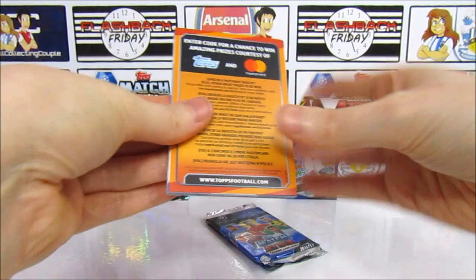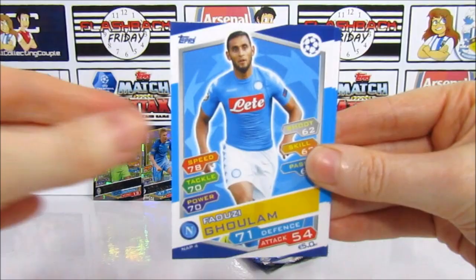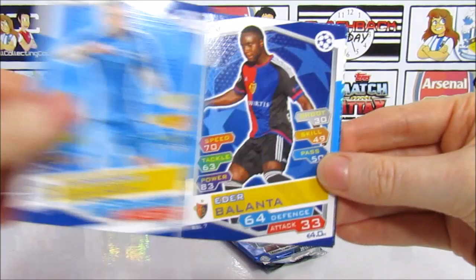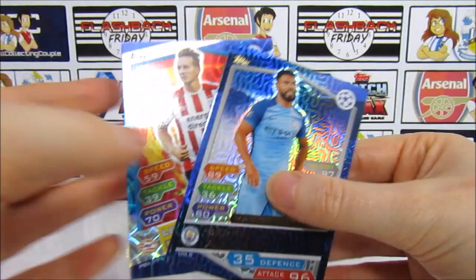Any more good pulls? These are just loose packs so I'd be surprised, but you never know. We have Busquets, Alderweireld, Guelan, Engels, Kolarov, Balanta, Jimenez, and then a Dion — think we've already had that one — and the Sergio Aguero Man of the Match. Quite cool, though we got him as a Gold King already.